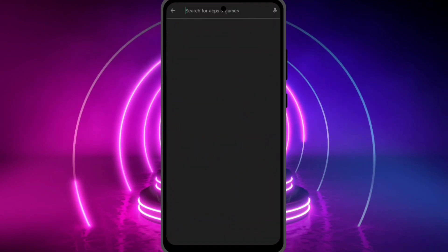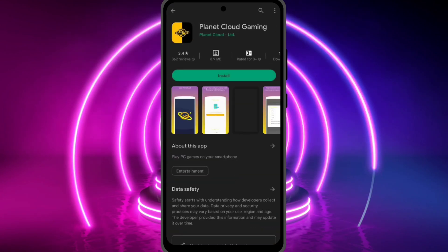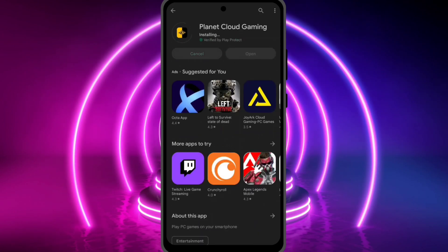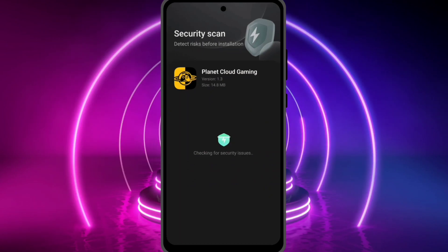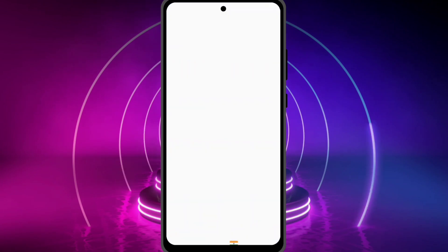Open the Play Store and search for Planet Cloud. After installing this application, you can login by the preferred method you want to choose for login.